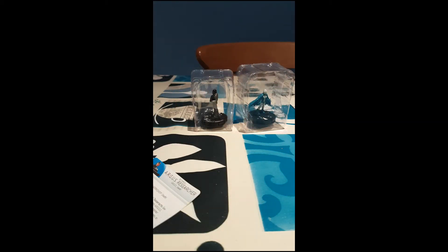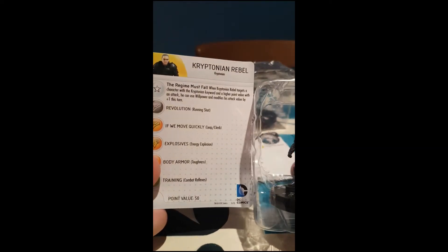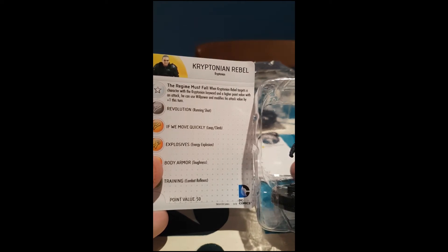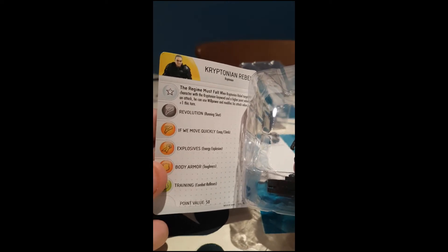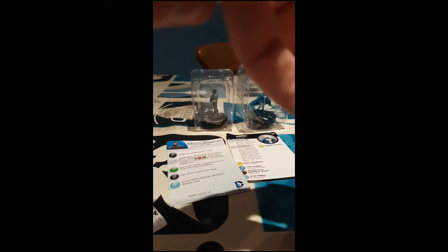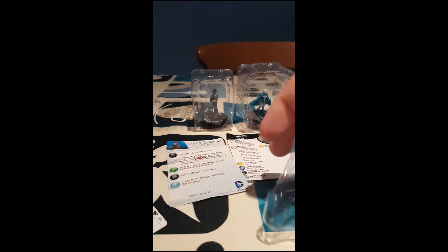Next, Man of Steel. This one's a soldier, so it doesn't matter if it's doubled up. Kryptonian Rebel — he's got awesome armor. The Regime Must Fall — Kryptonian Rebel: if Rebel targets a character with a Kryptonian keyword and a higher point value with an attack, he can use willpower and modifies his attack by plus one this turn. Movement: running shot and leap climb. Energy explosion on his attack. Toughness and combat reflexes, and close combat expert on his damage. 50 points for a stiff dial, five clicks — so 10 points per click. Not too bad. A couple of those probably combine quite well together.